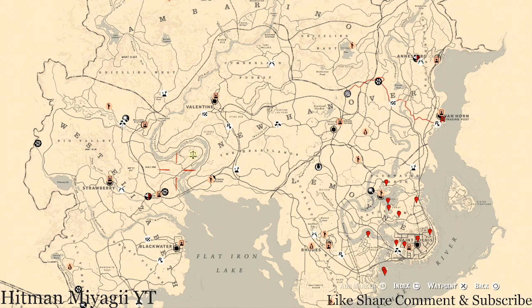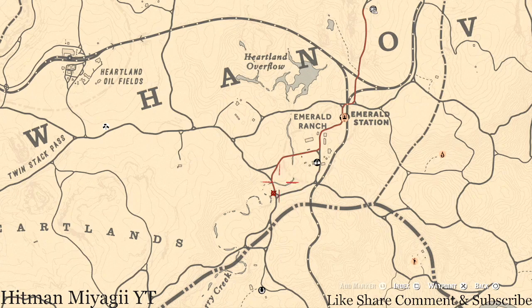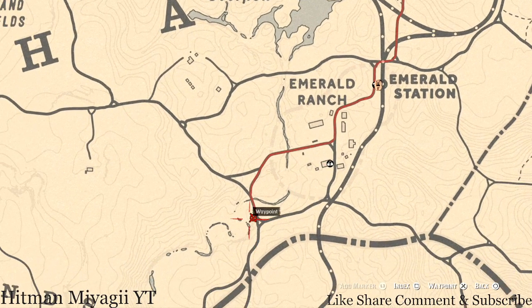First things first is Madame Nazar's location. I did post her location on Instagram and Twitter. Today she's right back in my favorite location, which is right around the corner from the fence — this location right here. She will be here until 2 a.m. Eastern Standard Time, New York time zone. To get to her, simply fast travel to Emerald Station and run right down past the fence into the location shown here.